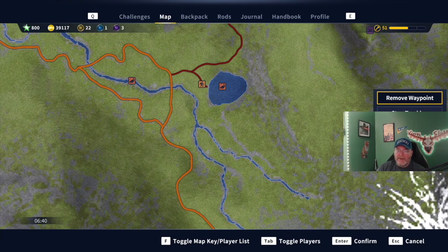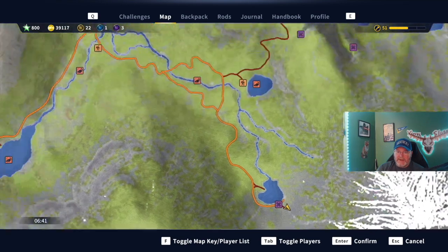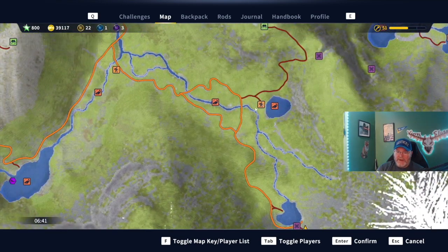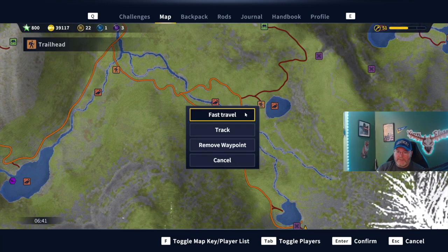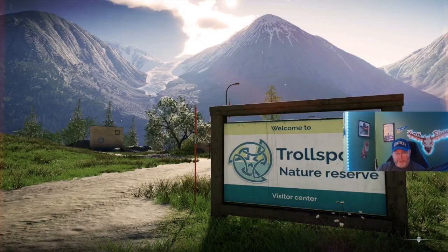Looking at the clue, this looks like a bank or a river, and that's a body of water — that's what those little drawings mean. In between the river and the body of water is what that means. If you look at the way the map looks here, that's what that is, and there's a travel location right there.